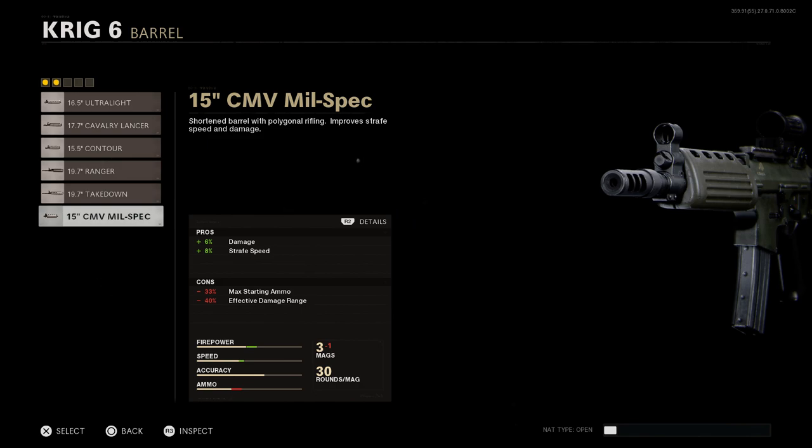The barrel we want for the AK-5C is going to be the 15-inch CMV Milspec barrel. This will assist with damage by 6% and strafe speed by 8%. The cons are max starting ammo reduced by 33% and effective damage range reduced by 40%. However, this allows us to really use this for close to medium range engagements — it helps with strafe speed and just being more ergo-friendly.